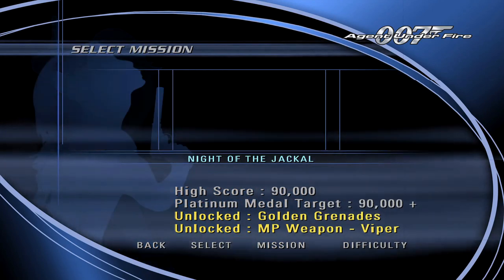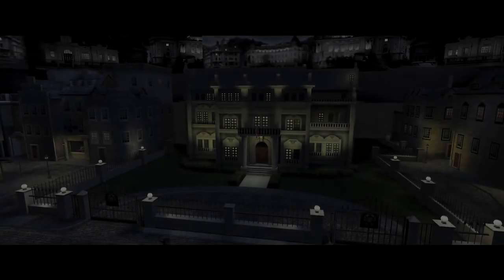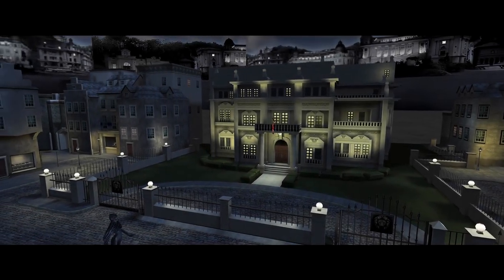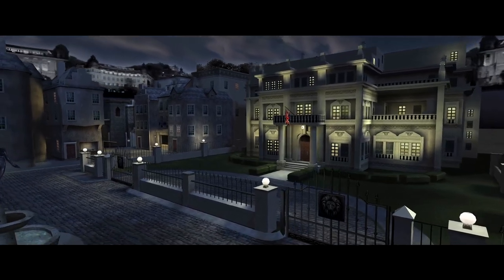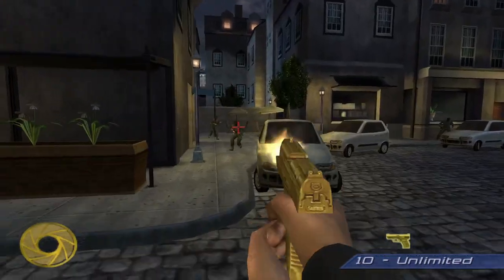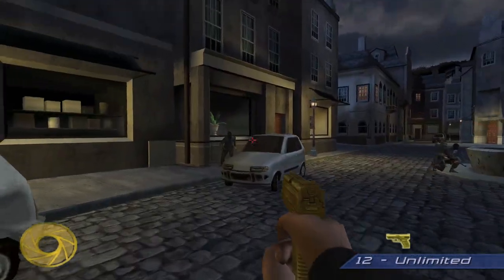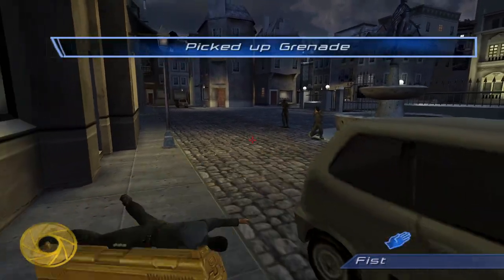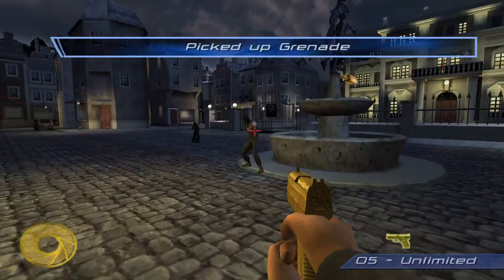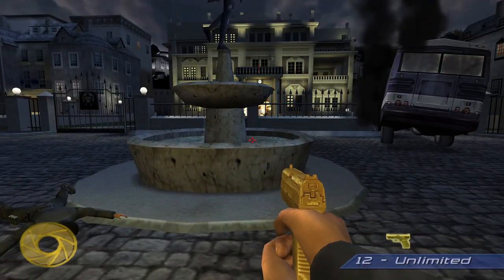Here we are at Knight of the Jackal — one of my favorite missions, just really well made. The background sky texture here isn't exactly HD as it's supposed to be because I had to do a little something to keep you from seeing the cheat code. When you play the game the background skyscape will look a lot better. There is a cheat code in this mission — there are actually two potential cheat codes, so I'll show you both of them.